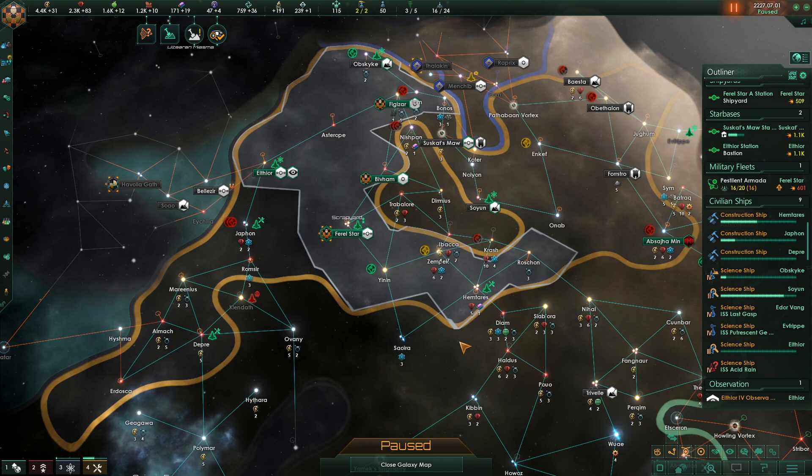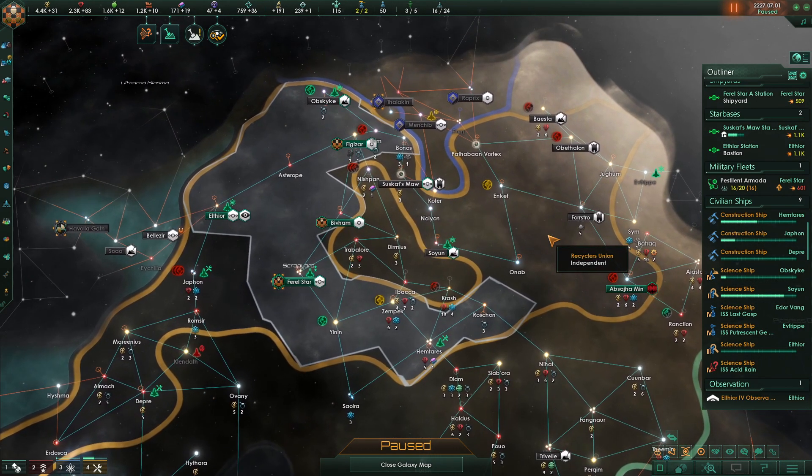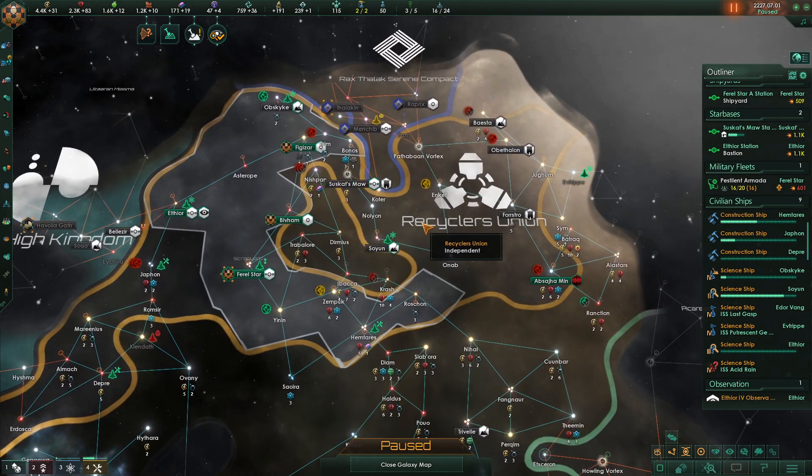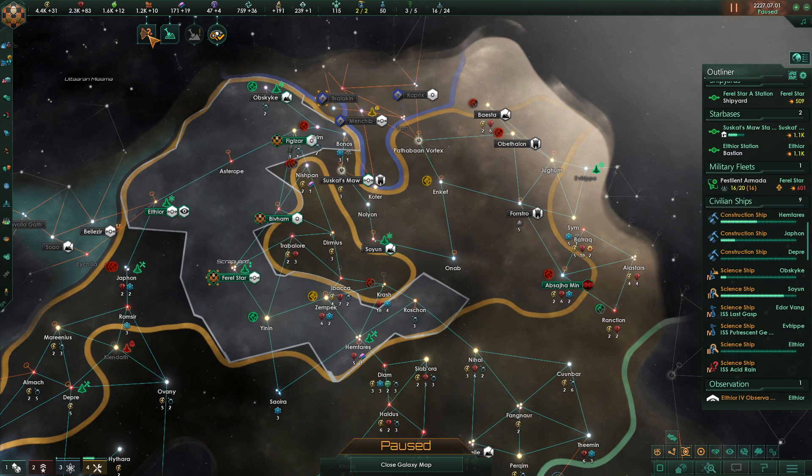Hello folks, I'm FillerBee and welcome back to Stellaris and the new Toxoid DLC. We are the Recycler's Union. We are no longer snaky as we were — now we're more like a tadpole, fat on top with a little tail. We're evolving, as our species eventually will, once I get some more points.